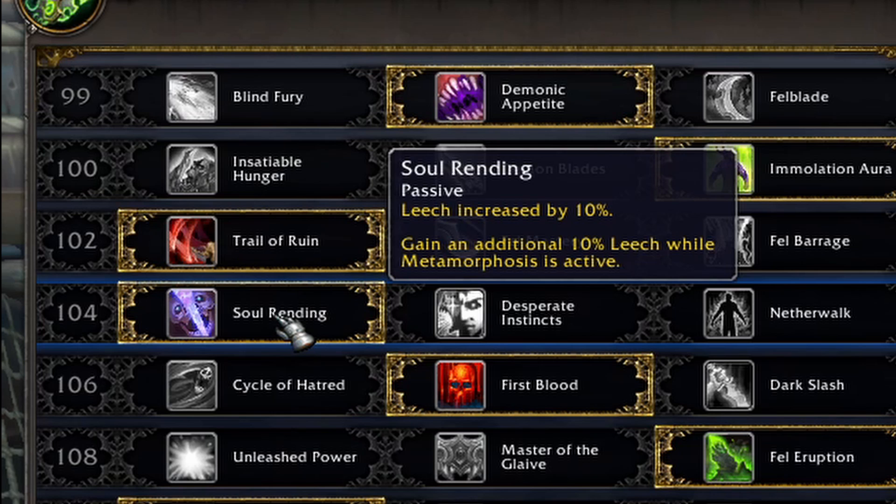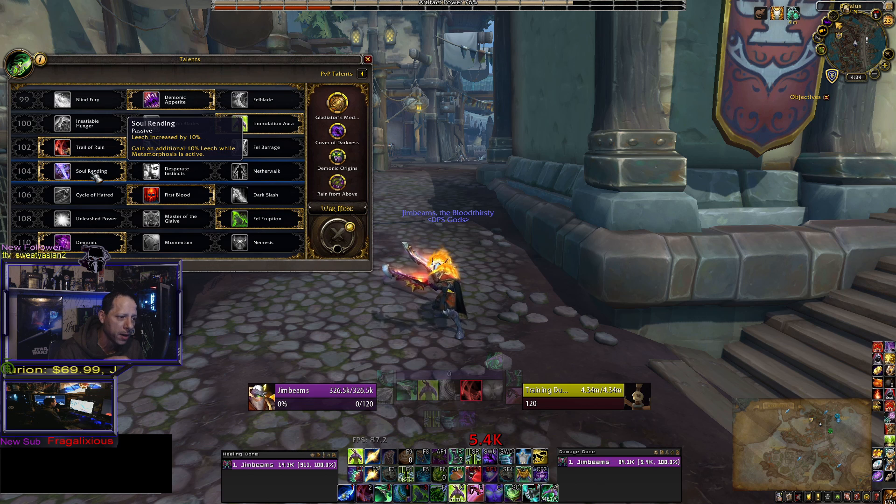In battlegrounds or anything PvE, use Soul Rending. Your leech is increased by 10% overall as a baseline, and then when you meta it's further increased by another 10%, so you have 20% healing every time you're in meta.